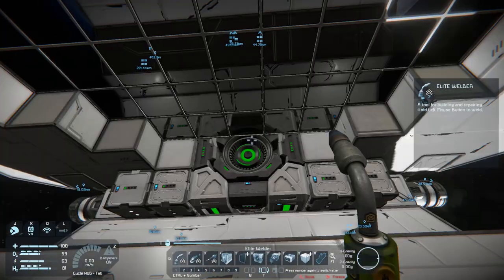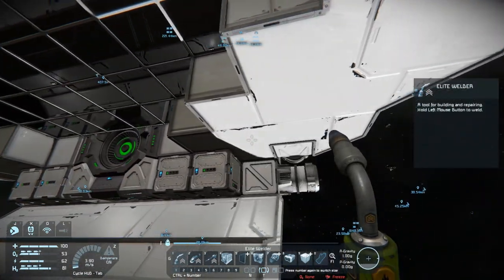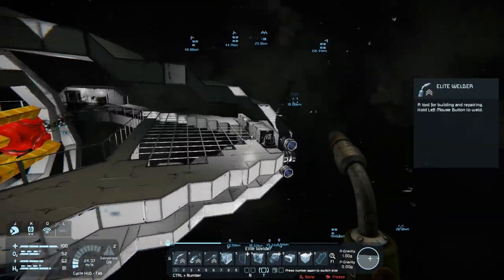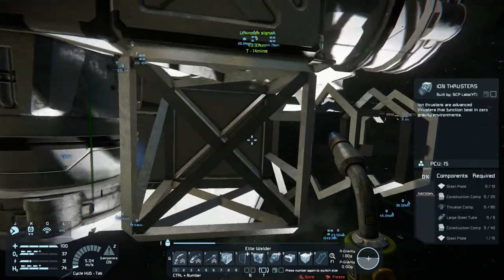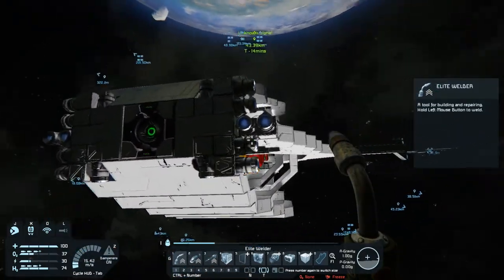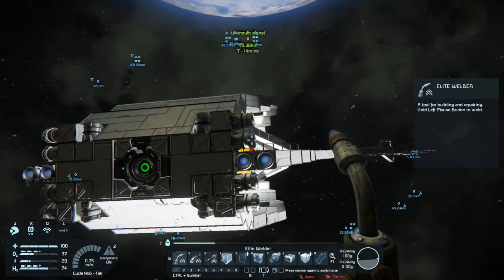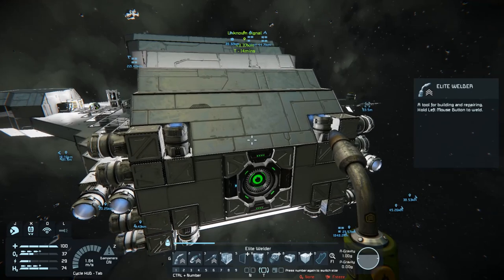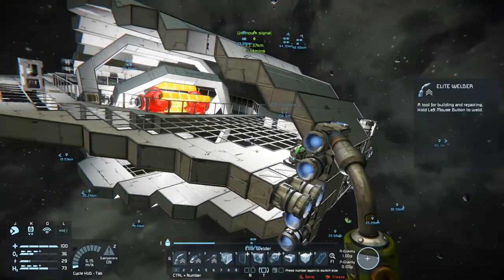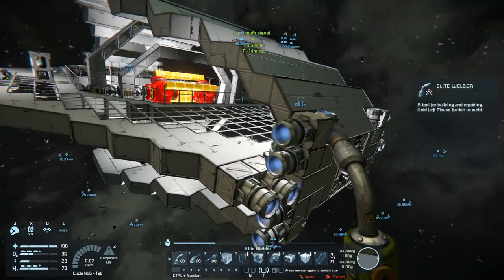Now to add some batteries to match the ones we have above, so that gives us a total of 16, which is 64 megawatts of storage — really good. And now for some more engines. Basically I just doubled up all the engines: four on each side, four forward, four backwards, and I left the up and down. Eight total. That actually works out perfectly.